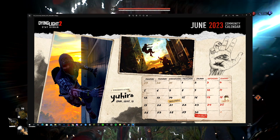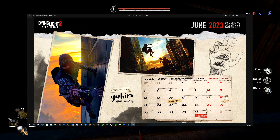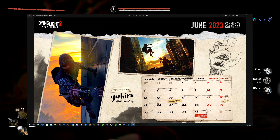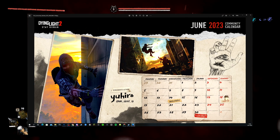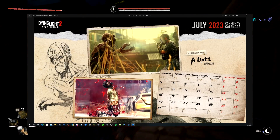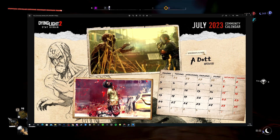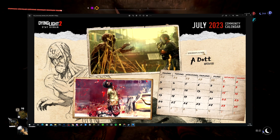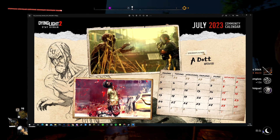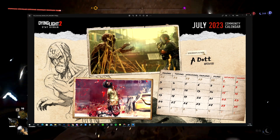June features screenshots from You Hero. We have the Mass Exodus on the 14th and Father's Day on the 18th. Then July is made by A-dot — nothing specific on the calendar for July, but you can fill in family birthdays or anything happening. Love the image for July, it's really brutal — well done A-dot.